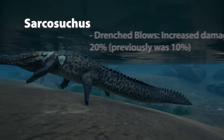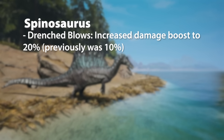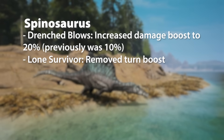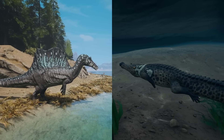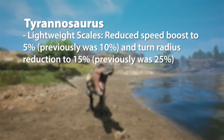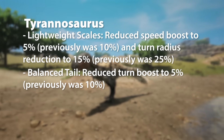For Sarcosuchus, Drenched Blows gets adjusted as well. For Spinosaurus, Drenched Blows also gets adjusted, and Lone Survivor loses that turn boost too. And for Tyrannosaurus, Lightweight Scales has been reduced and Balanced Tail has been reduced like before.